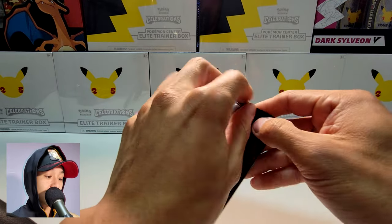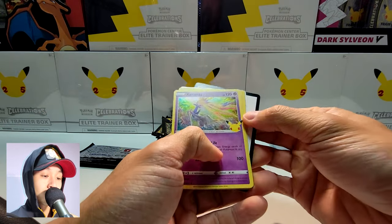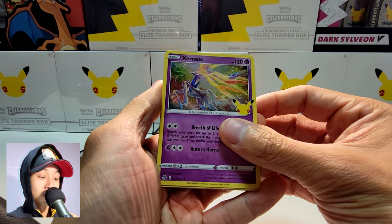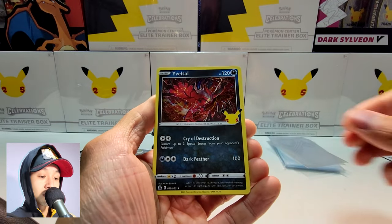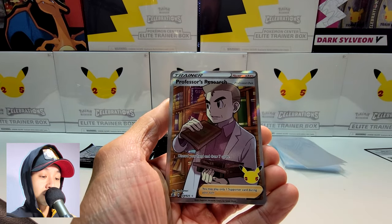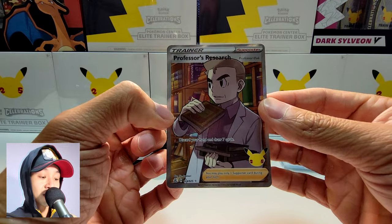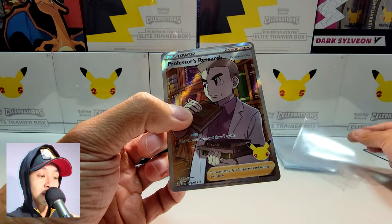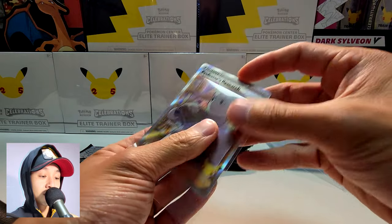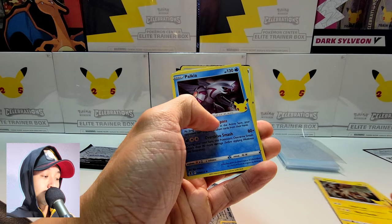First pack. Let's see what we have here. We have Professor's Research. There you go — my first card. I already have one of my chase cards. Very nice. Putting it in the sleeve.